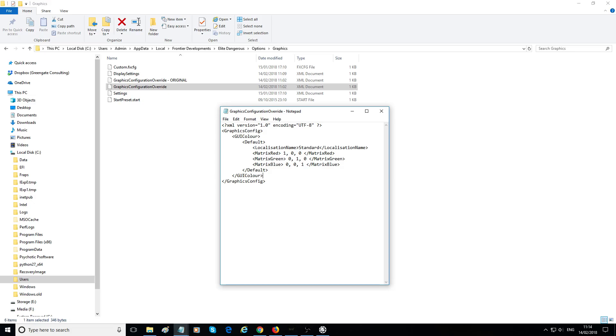This is the base setup for the game. Essentially, it's saying whatever the game thinks is red has 100% red, 0% green, 0% blue. Whatever the game thinks is green has 0% red, 100% green, 0% blue. Anything the game thinks is blue has 0% red, 0% green, 100% blue. The values are expressed as integers to two decimal points — so 1.00 represents 100%. Making changes to these can really alter your game, so be careful.